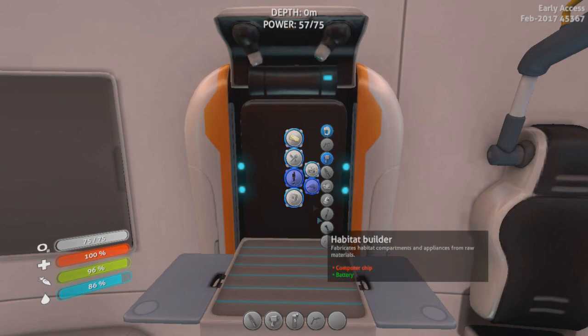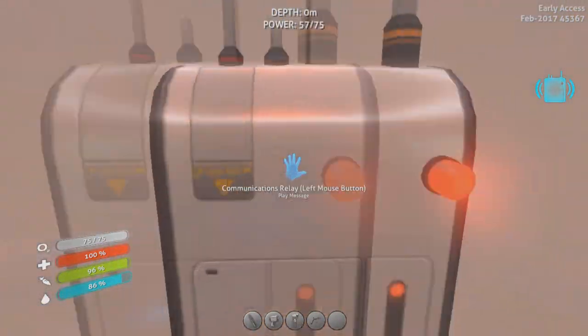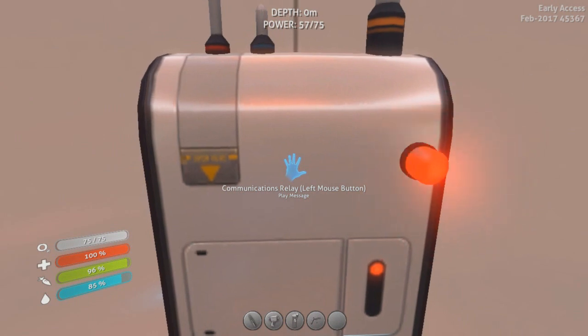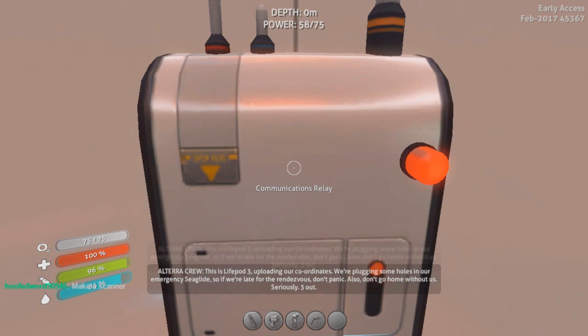Okay, Habitat Builder. A new message has arrived. Oh boy! Playing message. This is Lifepod 3. Uploading our coordinates. We're plugging some holes in our emergency sea glide, so if we're late for the rendezvous, don't panic. Also, don't go home without us. Seriously. 3 out.